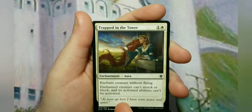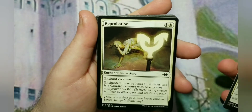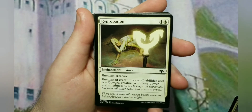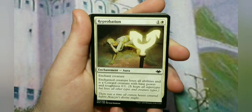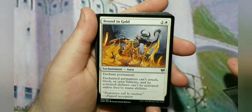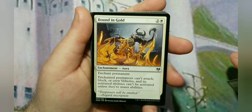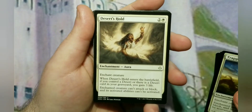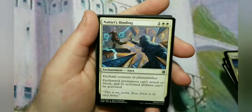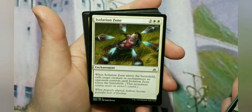Finally we go into the last section — defense and utility. Trapped in the Tower, Reprobation, Arrest, Bounding Gold, Desert's Hold, Lawmage's Binding, Suppression Bonds, Faith's Fetters — all of them are prison effects. Isolation Zone is an exile effect. The defense part also includes things that help get rid of things on your opponent's board: one destroys an artifact or enchantment with converted mana cost 4 or less, Revoke Existence exiles an artifact or enchantment, and there's also an isolation zone exile effect.